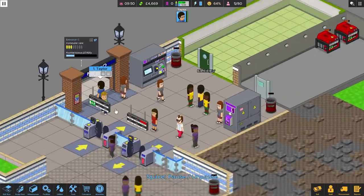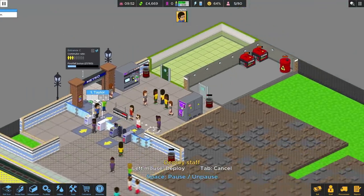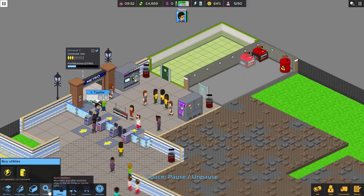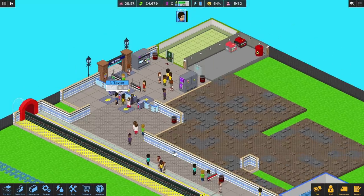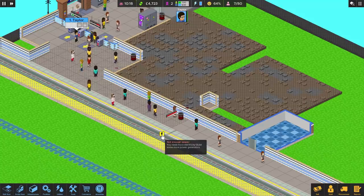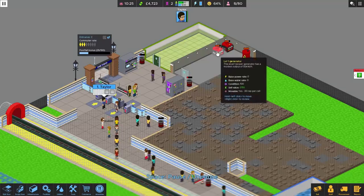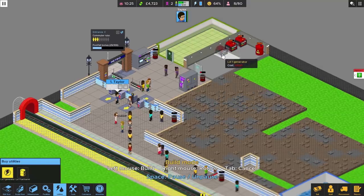We need to give him stuff to do. First thing — we need the jerry can. Oh, we haven't unlocked the tech for it yet. We need to move more people through our station to get more bonds. So we can have tools — a litter picking tool, a jerry can to refill the generators, and a megaphone as well. But there's not enough power — this is a problem. We need more power, so let's get another generator going in there, and a fourth generator too.